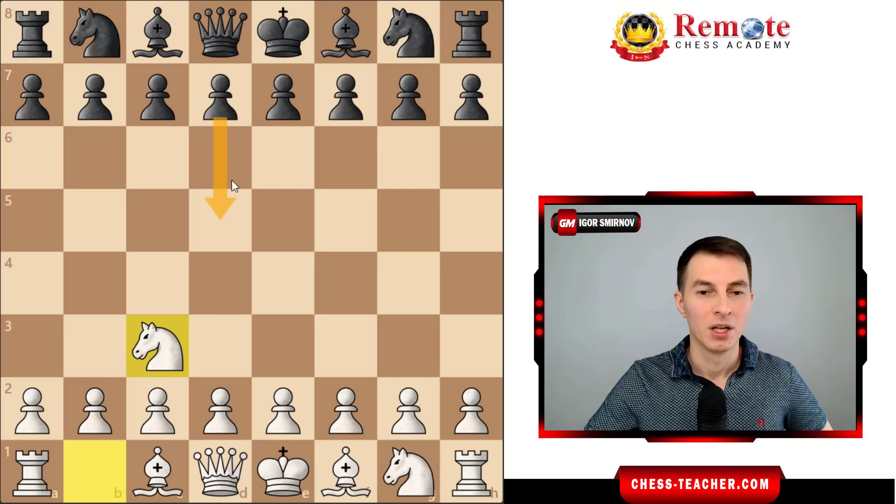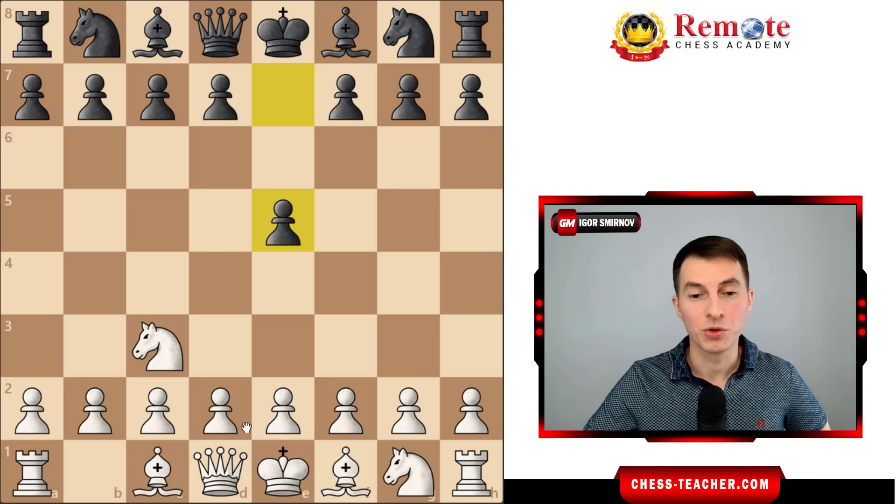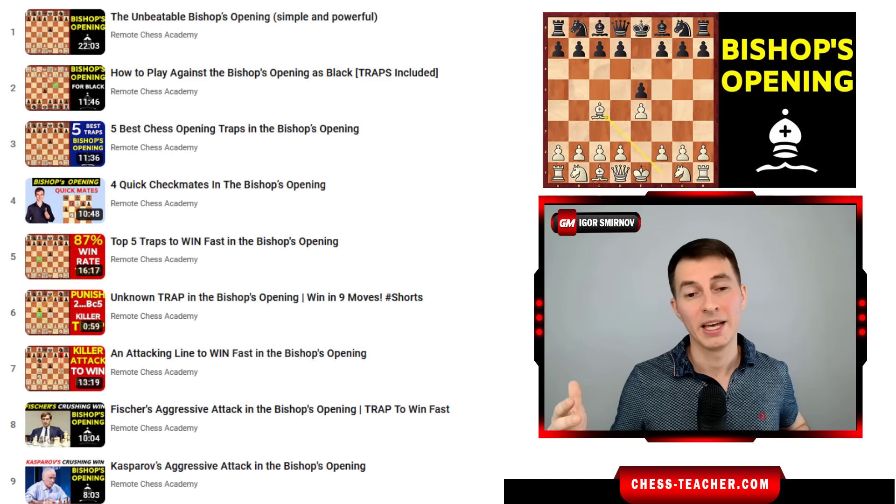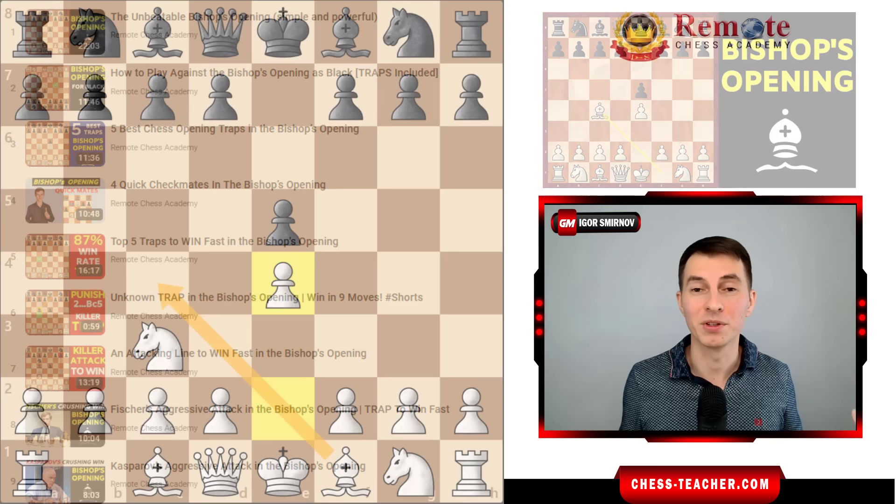What if your opponent chooses to play pawn e5 - another standard move for black in an opening? Well, in that case you can just play pawn to e4, and on the next move continue with bishop to c4, transposing into the Bishop's Opening, one of my favorite openings. It works extremely well at amateur level, it's less known, so your opponents will often be tricked. I'll link my video about the Bishop's Opening - there are a lot of pitfalls for black there, and you play a completely sound opening, there's absolutely nothing wrong with it.